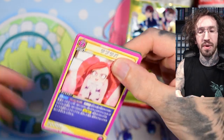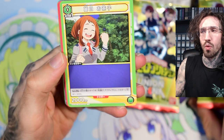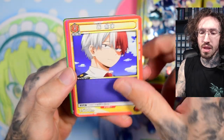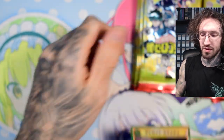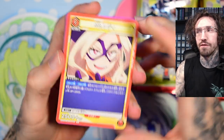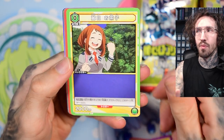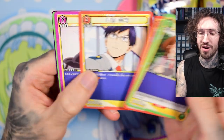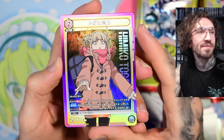The first few packs I did open in my last live stream and I did pull a one-star parallel. There are some amazing two-stars I want to try to get. Sadly, I don't think there is a two-star parallel of Dabi, which would have been my favorite. There is a Katsuki I would like to get, but I want the Toga a bit more.